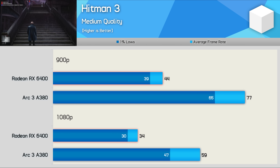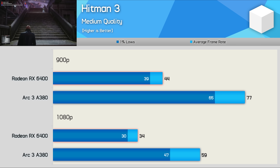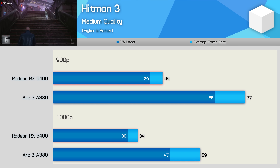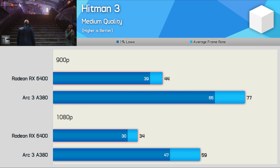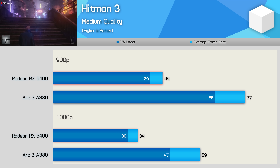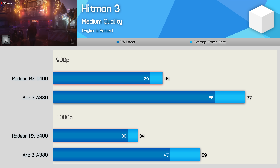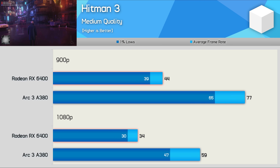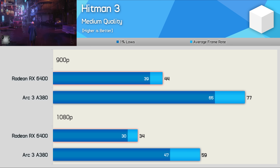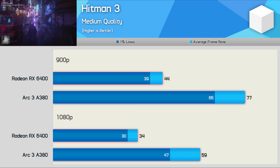The A380 was quite incredible relative to the RX 6400 in Hitman 3, delivering over 70% more performance at both tested resolutions. The game was noticeably smoother and much more enjoyable with the Arc GPU, hitting 77 FPS at 900p and just shy of 60 FPS at 1080p, while the RX 6400 managed just 34 FPS. A remarkable result, though similar examples throughout testing were few and far between.